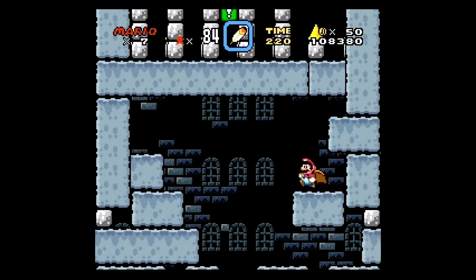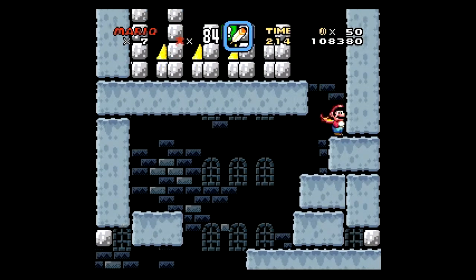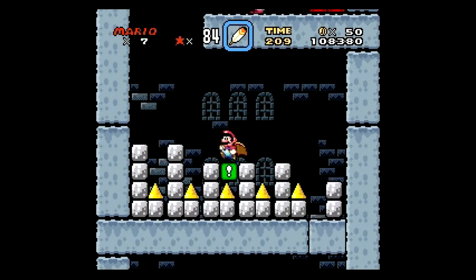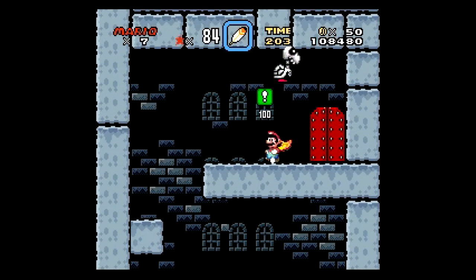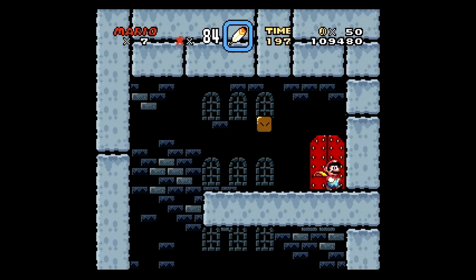Here you just have to go with the middle pathway and then wait a second for the platforms to come to you. This bit of platforming is made easier by the green block, but it's still not that big of a deal. And then we're here at the top to fight Morton.